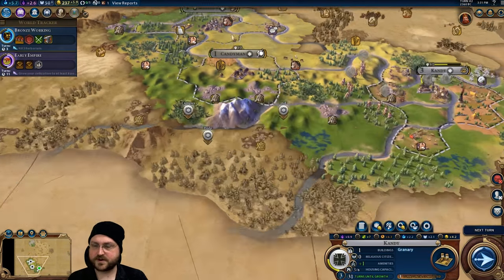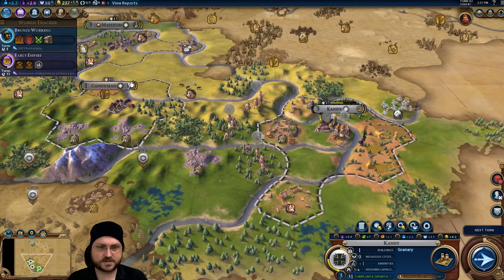Next we've got to worry about barbarians in the north, but we can easily swing back over there — that's going to be fine. Candy crushed!